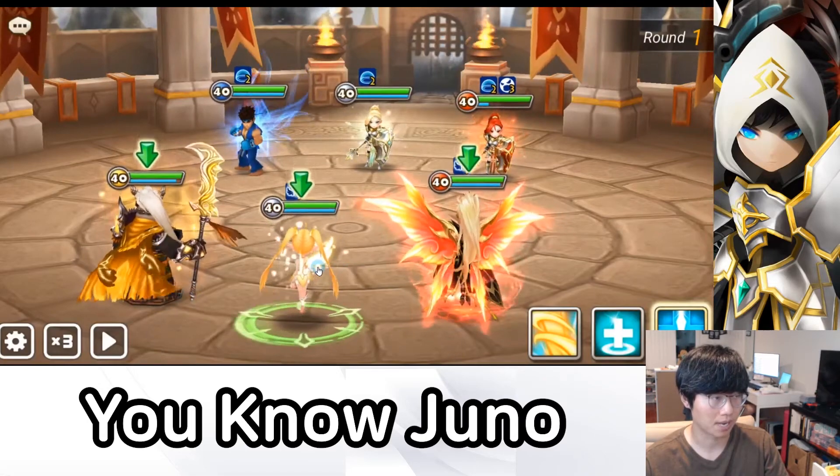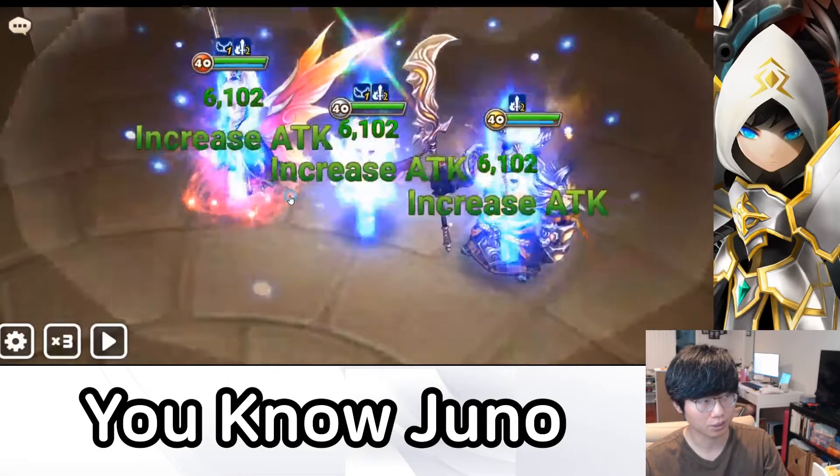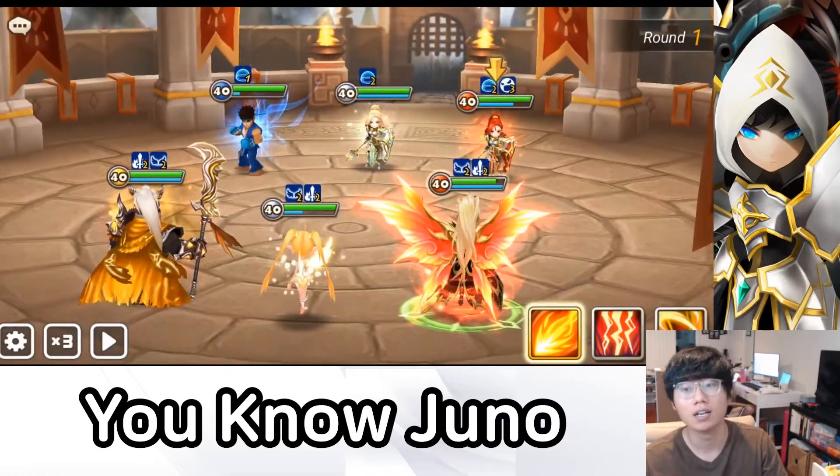Ophelia went first. Oh, but this is bad. He's gonna go for his skill 2, the Ru. I hope he doesn't strip the attack buff. Oh, he went for skill 1! The Ru sucks.